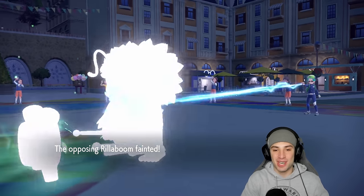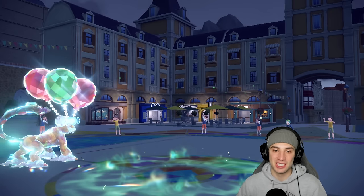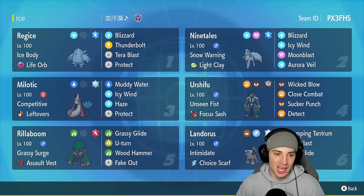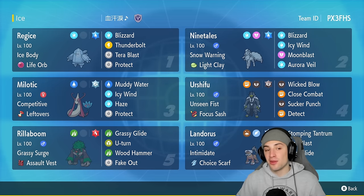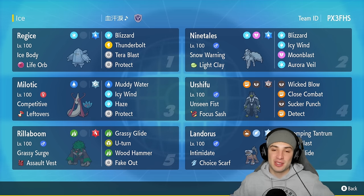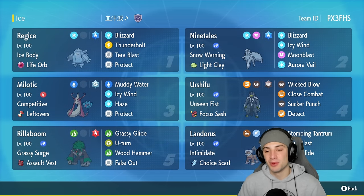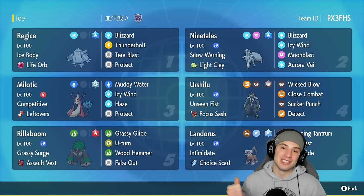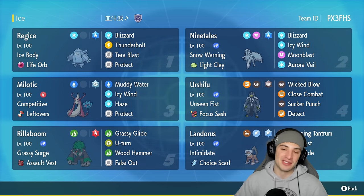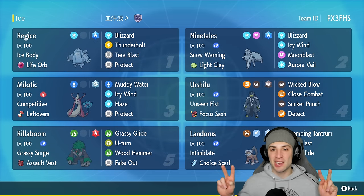Tera Blast looking to KO — I don't think you can soak it, Rillaboom — and you cannot! GGs, two and one for today's video, grabbing a winning record with this amazing Reggie Ice team. Absolutely loved using Reggie Ice for the first time on the channel — so strong, especially paired with Alolan Ninetales. If you enjoy the content don't forget to smash that like button, and if you're new here click that big red subscribe button. Spread sports every day — catch y'all in the next one, peace out!